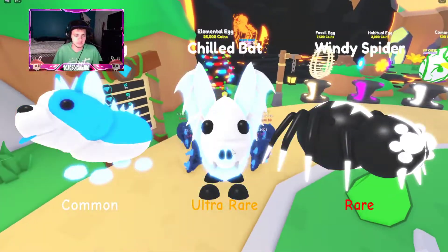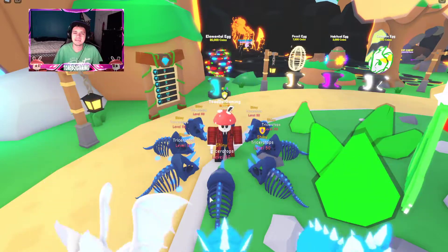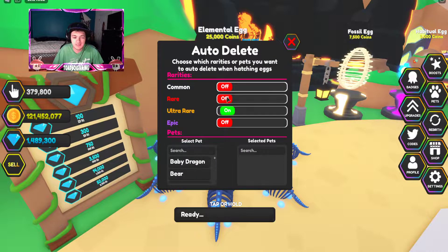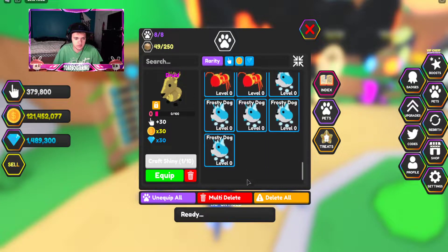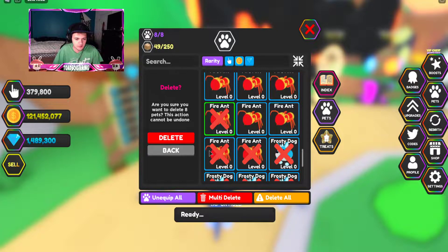I'm going to auto-open these eggs for probably the next 10 hours to get those legendaries. The elemental egg costs 25,000 coins, which really isn't that much - just play the game and you'll get really strong really fast. You can just multi-delete all the lower rarity pets.